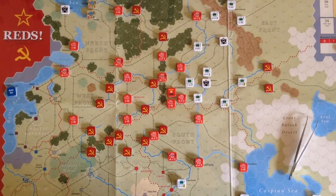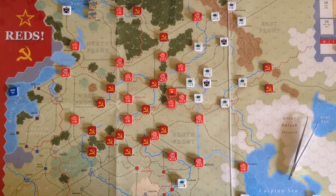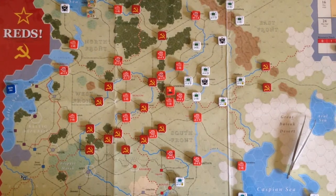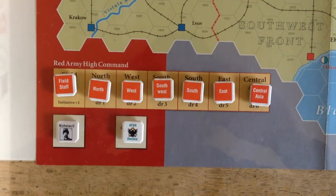About to start Turn 1 of Reds, and before you start the game you have to do some checks to see some events that will affect the rest of the play. One of the more interesting and rare ones — but it happened this time — is Czar Nicholas II is alive.